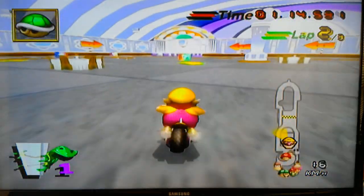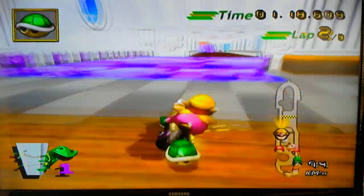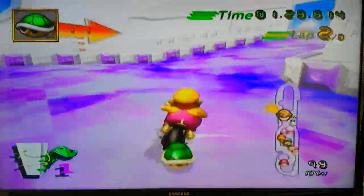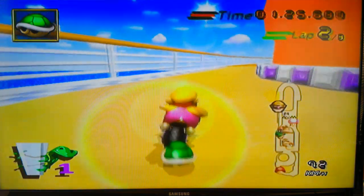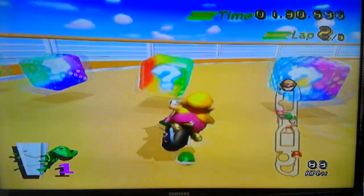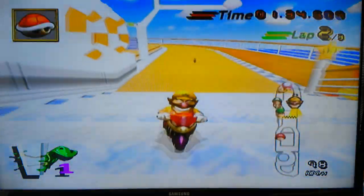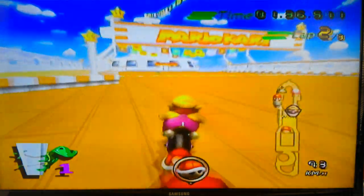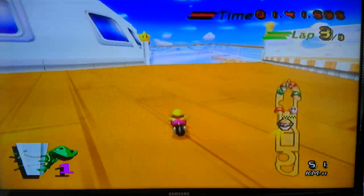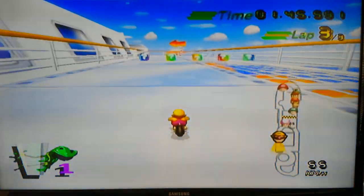I crashed into a table — that's what I get. And Dry Bones is catching up, so we've got to improve our skills. The Flame Runner's kind of good here because the inside of this boat can be kind of tight, especially going around that hole. I am glad I had a backup red shell, because my ass would have belonged to Dry Bones that day if he had hit me with the red shell.